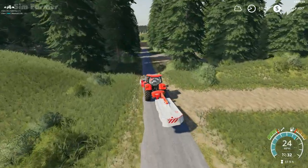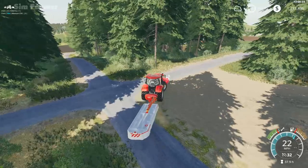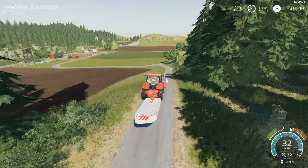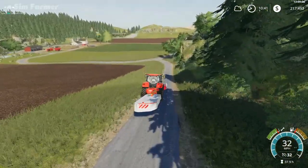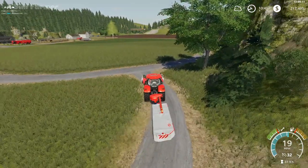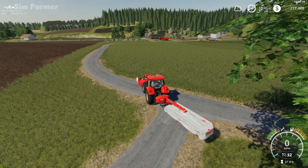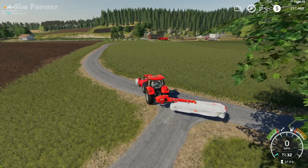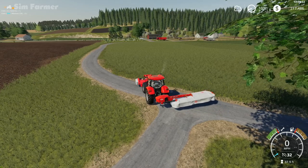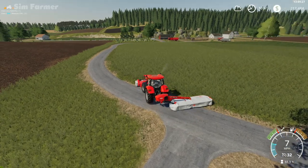I've sorted the worker out and hopefully we should be able to finish that field off without too many issues now. We'll head down to this area — field 4 — and cut all the grass on this section. Then we'll get it raked up and baled. We'll probably buy the square bale wrapper and do some silage bales.